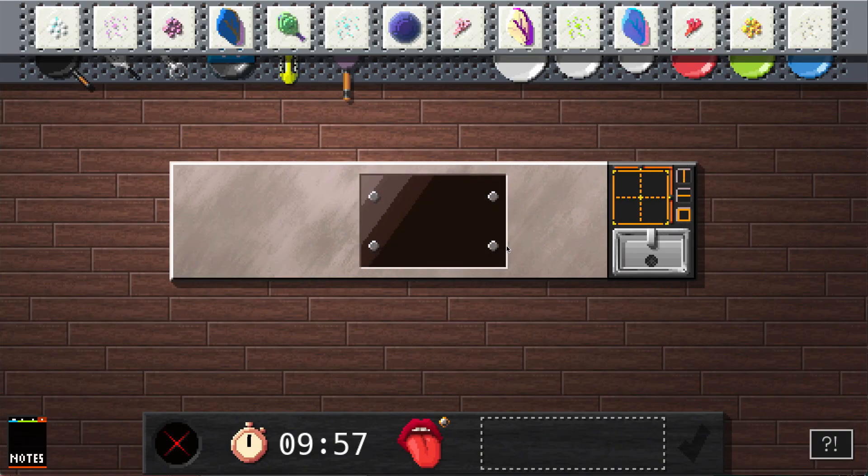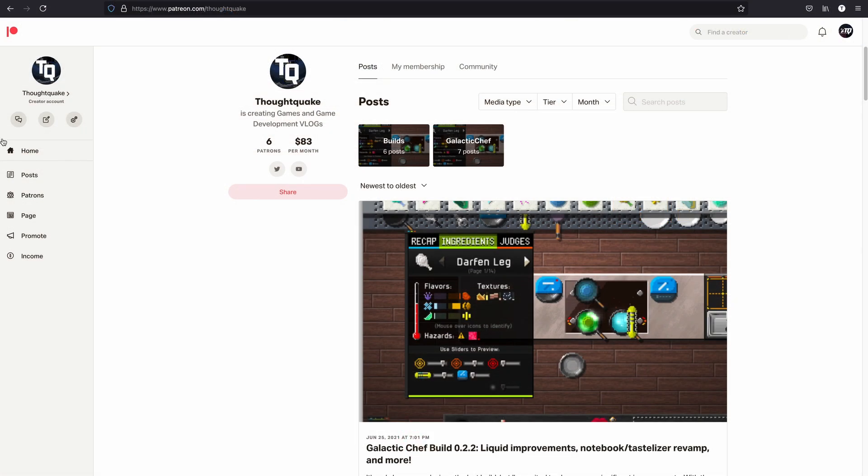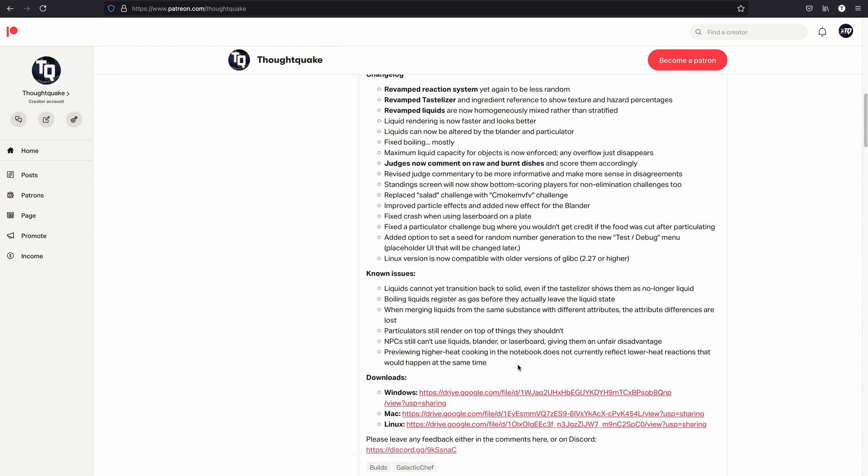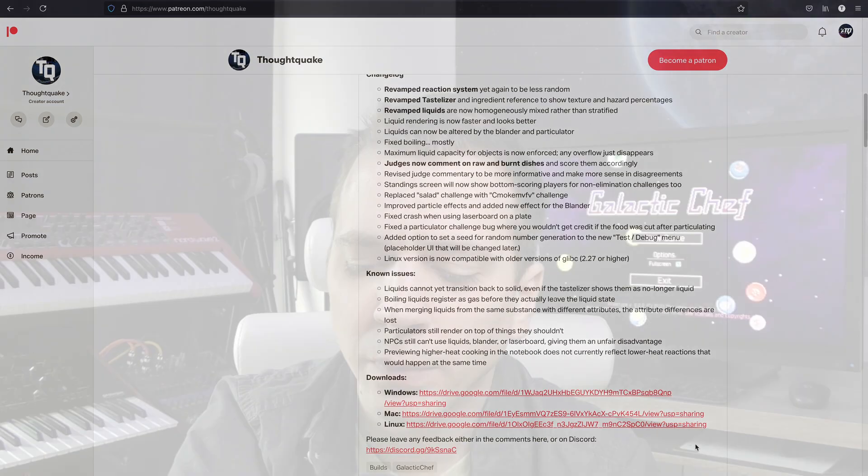That's pretty much all that's new aside from a lot of bug fixes and behind-the-scenes tweaks. If you'd like to try it out for yourself, you can go to patreon.com/thoughtquake — you don't need to be a patron to access these posts and download the game. It's just a convenient place to put my change logs, known issues, and other information about the builds.